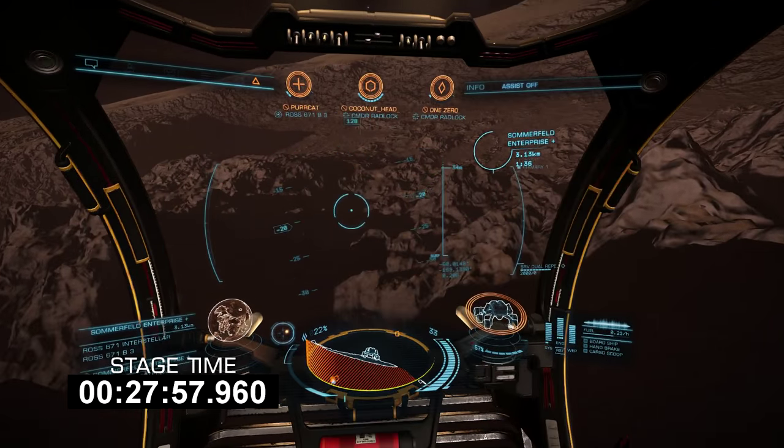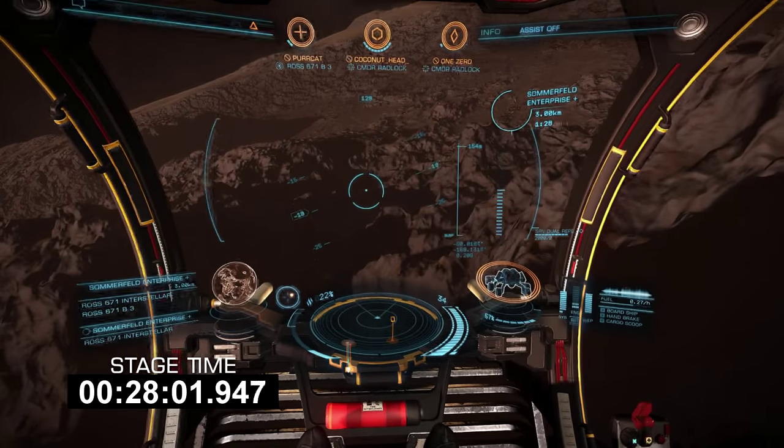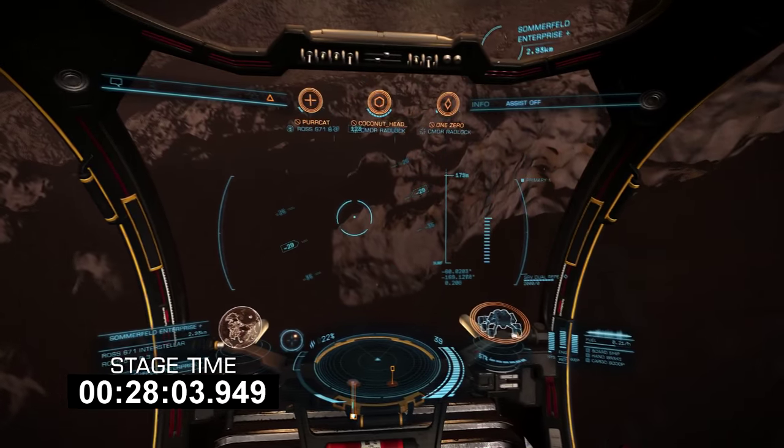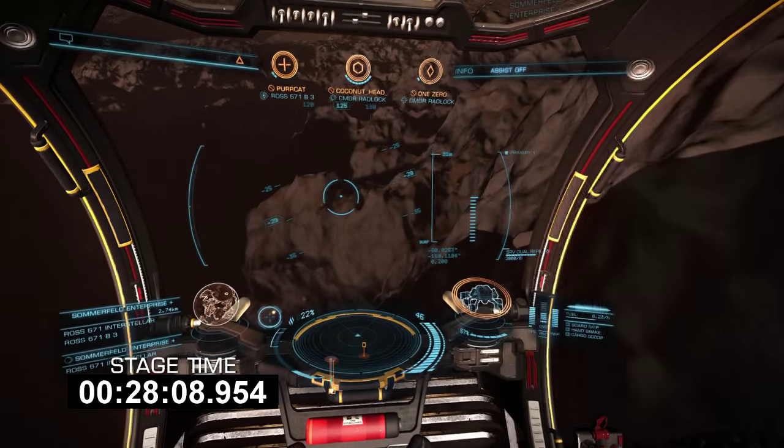The trick when trying to maneuver the SRV across treacherous terrain is to angle the SRV so that the wheels take more of the impact than the chassis. If you come in perfectly level, you will bottom out the SRV on impact and cause some damage.